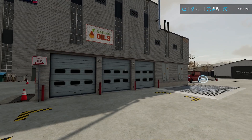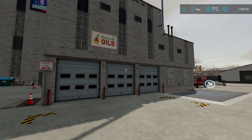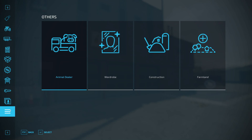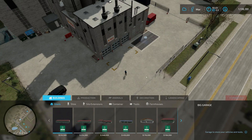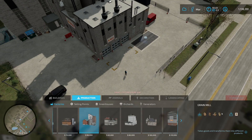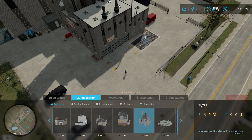Hello everyone and welcome to Farming Sim 22. Today we're producing oil. The quickest way to figure out what we need for oil is to look in the construction menu. You can go to others, construction, or on a computer hit Shift+P and go to production, then scroll until you find the oil mill. You can see it inputs olives, canola, or sunflower.